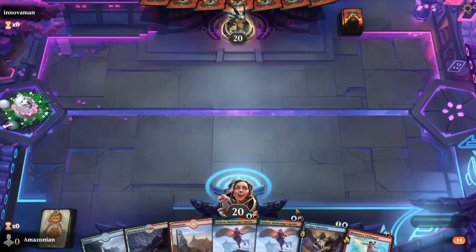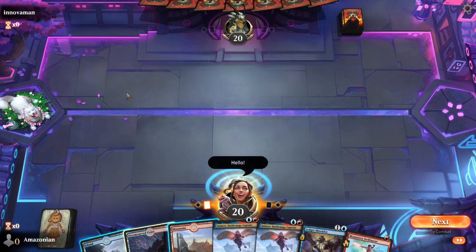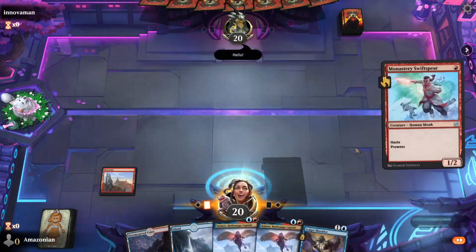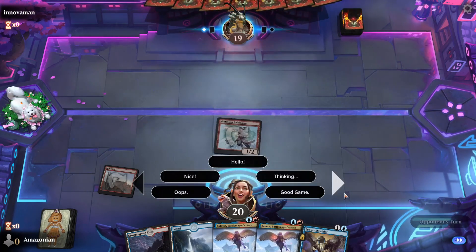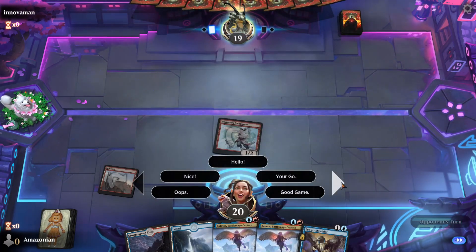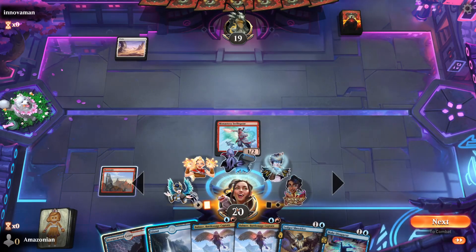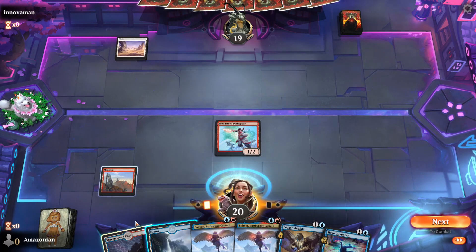Now that I'm in a game, I can use emotes by clicking on my avatar. It's always going to default with the text ones and I can say hello to my opponent as I take my first turn. If I want to access the other emotes I've set, just click on the left or right arrow and you'll see the different phrase emotes and the pictorial emotes — the stickers — and the other five sticker emotes.